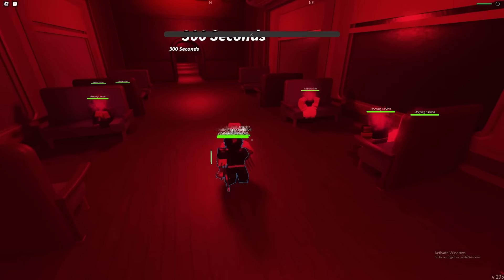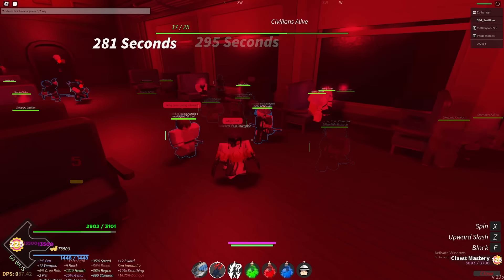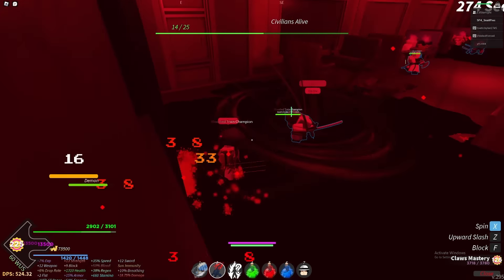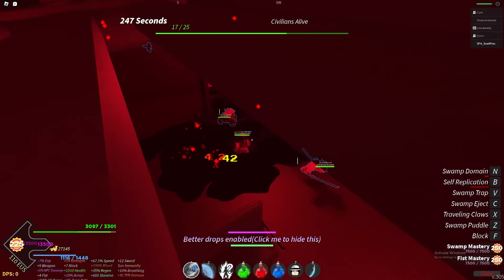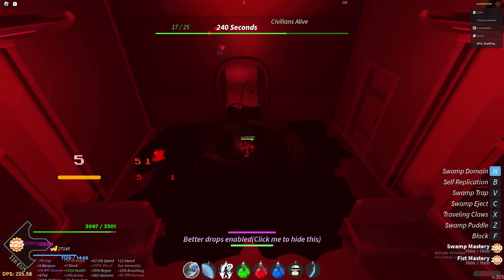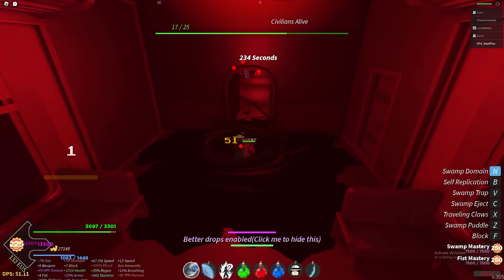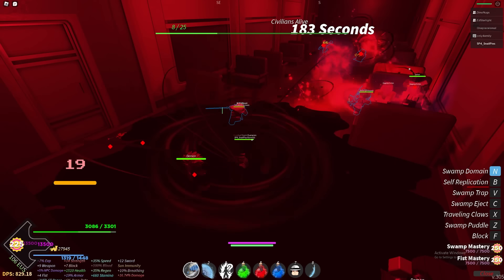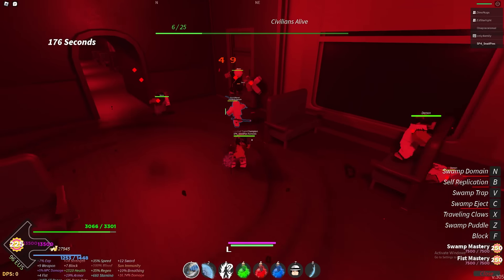Once you get inside the train, make sure everyone stays on the first cart. Two people should hold the back while the other three wait for the demons to finish off the civilians in the second cart. Once the demons finish off the civilians, they will start running to your cart. Most of them will get stuck behind the wall. For the ones that come through, one person should ult in the middle right here. Since the Swamp ult has a cap on the amount of mobs it can hit, the other two should get ready to kill any demons that manage to get by. Once a Swamp ult finishes, the next person should ult in the same spot and everyone else should focus on the back side. By ulting this spot every time, you're basically negating all of the spawn points on this side of the train since any demons that spawn will instantly die to your ult. With 5 Swamp users, you can keep rotating your ults and never have to worry about demons on one side of the cart.